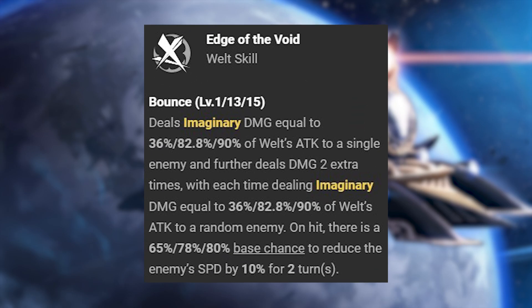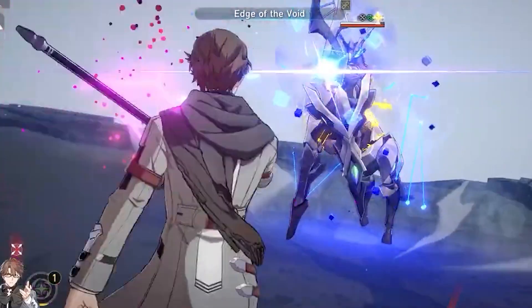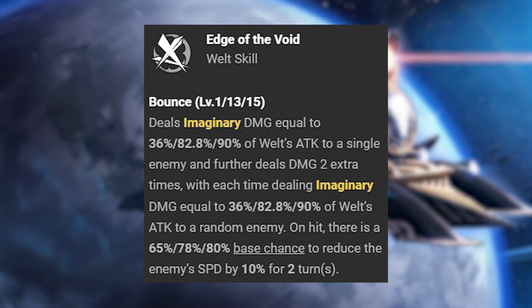His skill, Edge of the Void, is a balance attack that slashes 3 times: once dealing imaginary damage equal to a percentage of his attack to a single enemy, and then 2 extra times to a random enemy. On hit, there's a 65% base chance to reduce the enemy's speed by 10% for 2 turns.